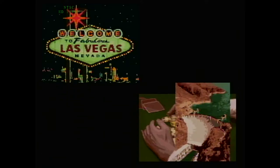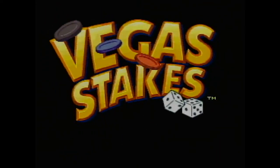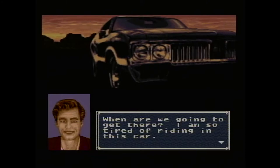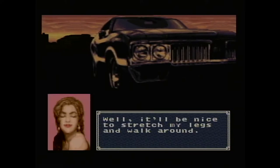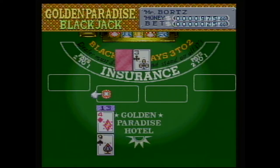Vegas Stakes, known in Japan as Vegas Dream, is a casino gambling game for the Super Nintendo. The game was developed by HAL Laboratory and released in April of 1993. This version does support the Super Nintendo mouse as well as a multi-tap, and up to three players can play the game at once. The poker game cannot be played in multiplayer mode due to the fact that everyone would see each other's hand. The game sees the player journey to Las Vegas to gamble with a budget of $1,000. Using that small budget, the player must try to win $10 million. If the player loses the money, it is game over and they must start over with their same $1,000 budget.